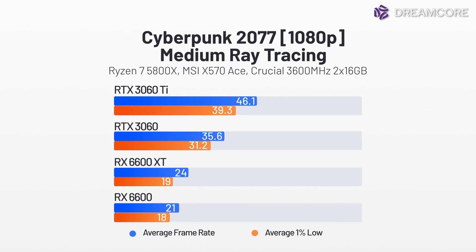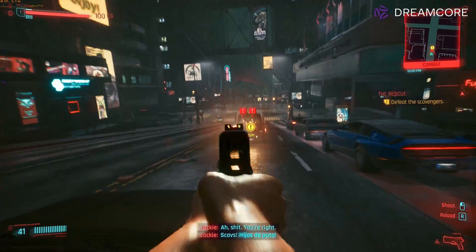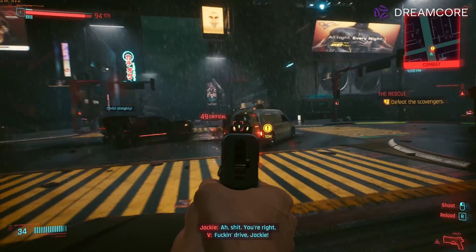To give us some ray tracing data, we have Cyberpunk 2077. Unsurprisingly, the Radeon GPUs get abysmal results even at 1080p. Even the 3060 and 3060 Ti average well below 60 FPS, but the Ampere GPUs can utilise DLSS for a sizeable FPS boost. Personally though, with how good the lighting already looks without ray tracing, turning on RTX in this game isn't particularly worth it, no matter what GPU you are using.